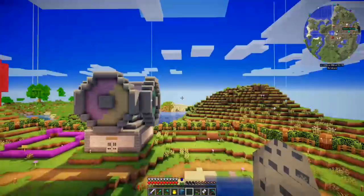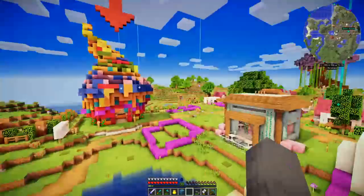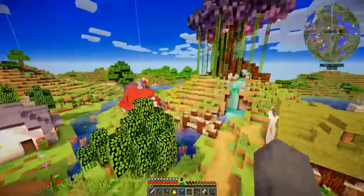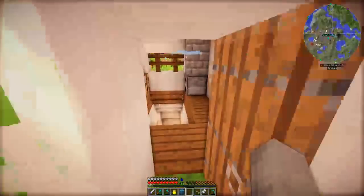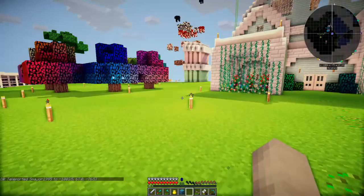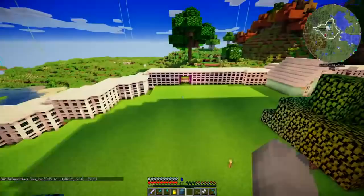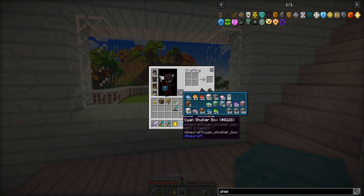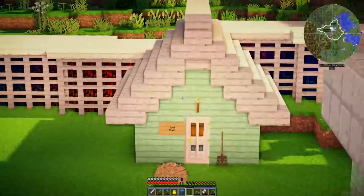We're going to go back to the teleporter hub, go back home, and build ourselves a little hut because I don't want people teleporting right there - I don't want people seeing my house right away. I'm thinking maybe here. I need to decide what I want to build out of because I have some stuff here.